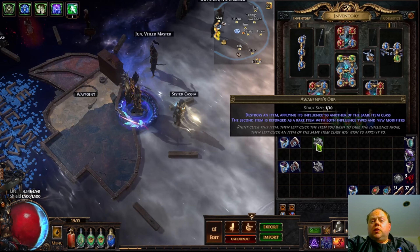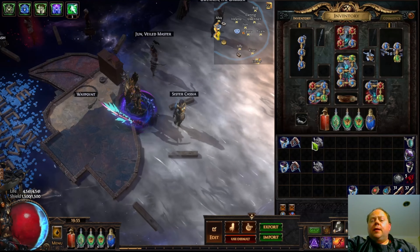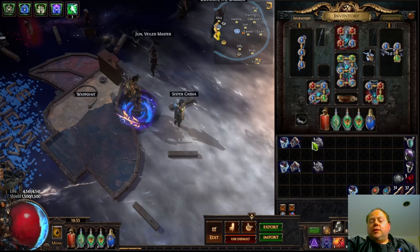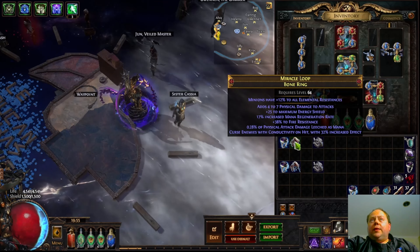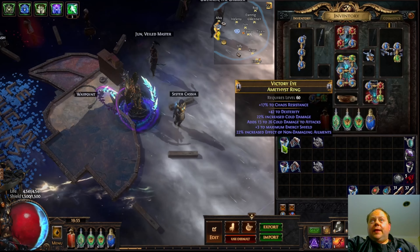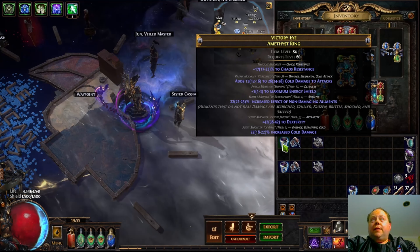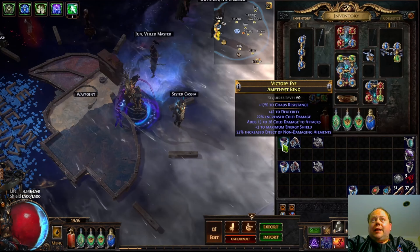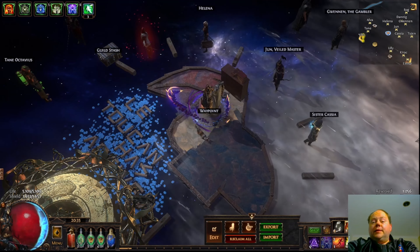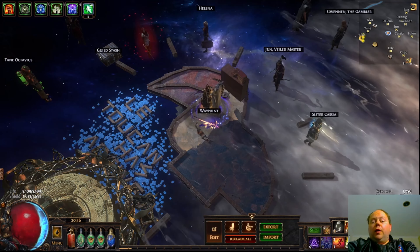For those of you that have never used Awakener Orbs before, what they do is allow you to merge together two influenced items. It's very important that the second item you click ends up being the one that most information is kept from. So if we merge together this Miracle Loop bone ring and this Victory Eye amethyst ring — clicking Miracle Loop first and then Victory Eye second — the final product will remember Victory Eye's item level (which is 84) and its base type, which is amethyst ring. Amethyst rings are probably the strongest base in the game for rings at the moment, although you can certainly use an opal ring or a vermilion ring if you prefer.